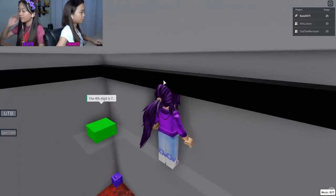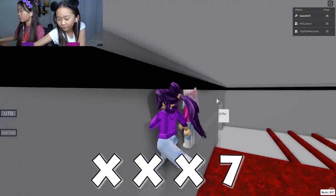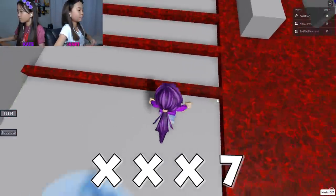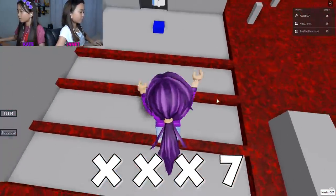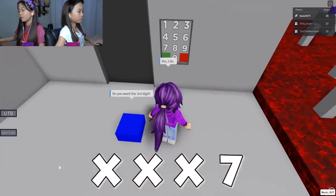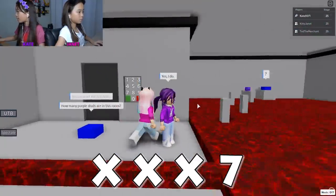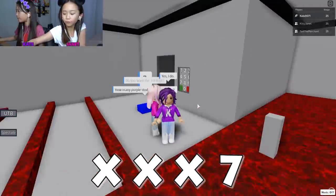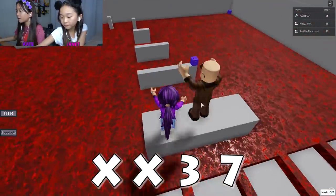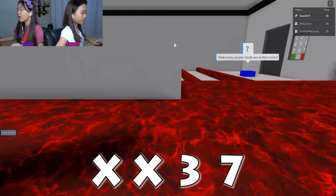The fourth digit is seven - remember that! I'm gonna write it down. I'm gonna click this one. Do you want the third digit? Yes I do. How many purple studs are in the room? One two three - three! Third digit is three. Wait, you said four. I said third.